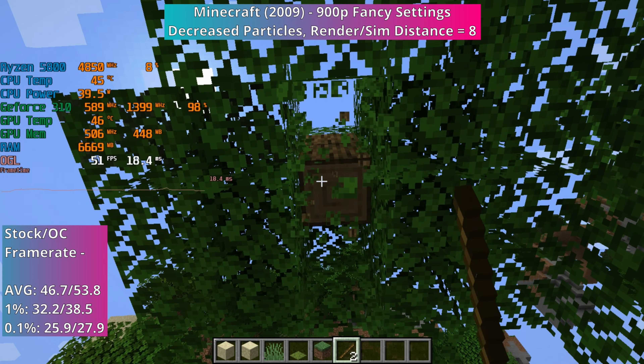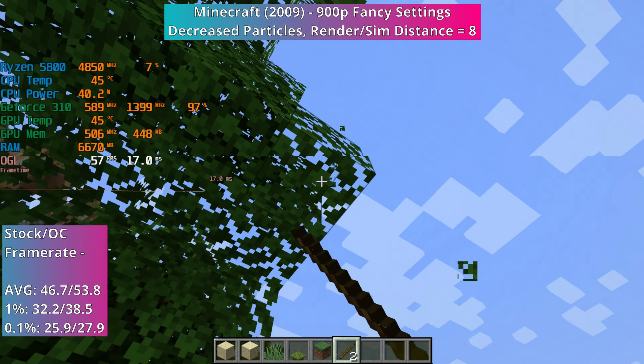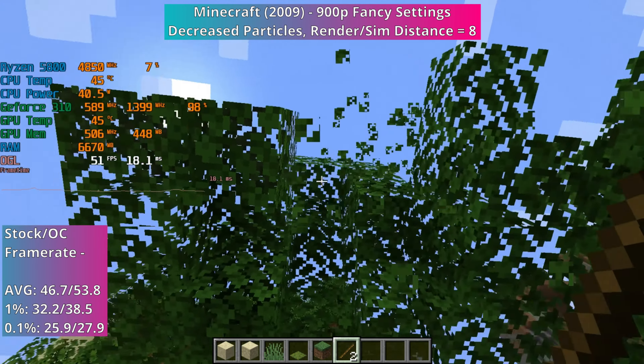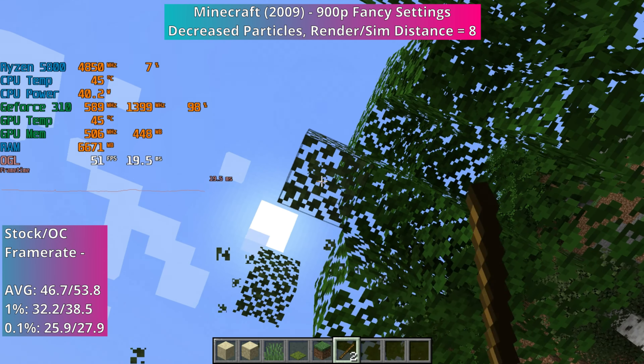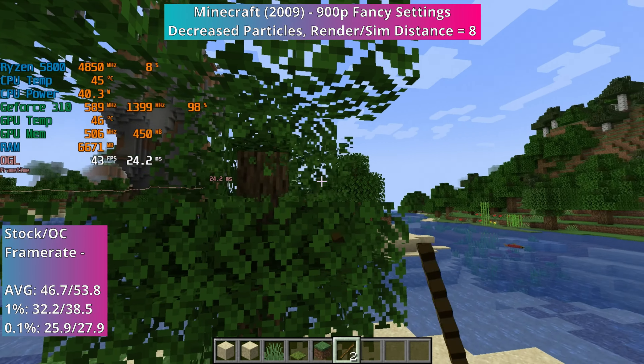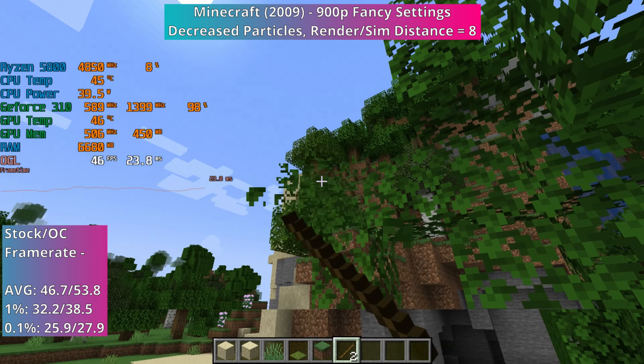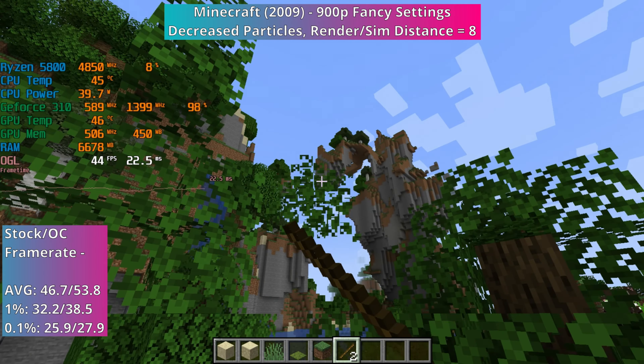The overclock showed that you could definitely start to turn the settings up a little bit. We were now always over 40 fps, with frame rates generally in the mid 40s to around the mid 50s. The average had even gone up to nearly 54 fps, with nearly 40 fps 1% lows, and getting towards 30 fps for the 0.1%.